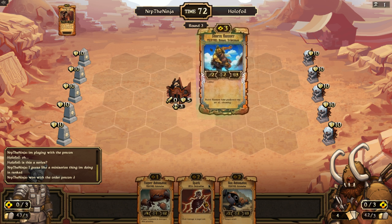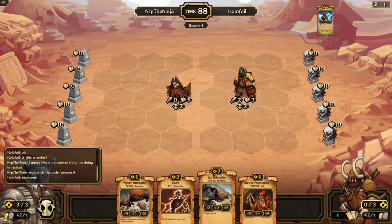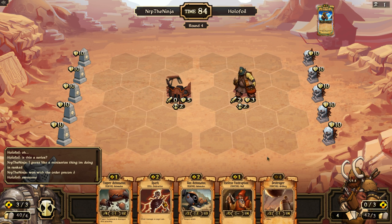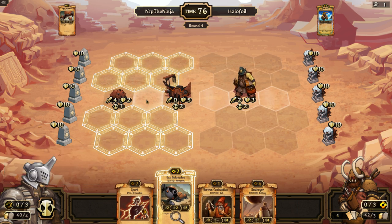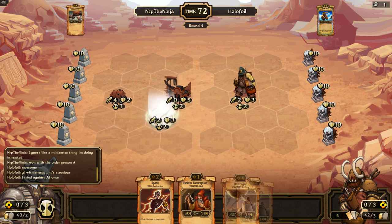We get a forge, all right. We're gonna sacrifice the useless entrapment for scrolls, play a copper auto right here and a gun auto right here, and hopefully it doesn't have like an iron whip or something. Put you down here.